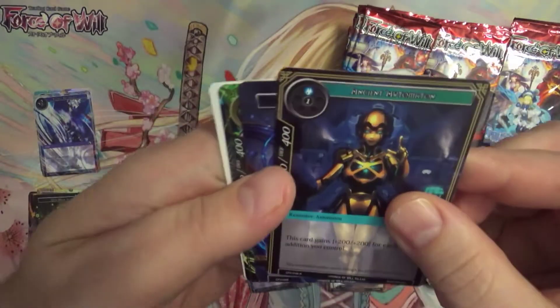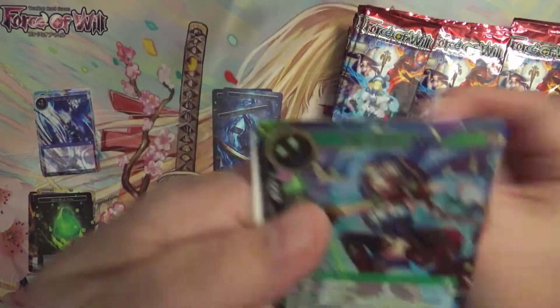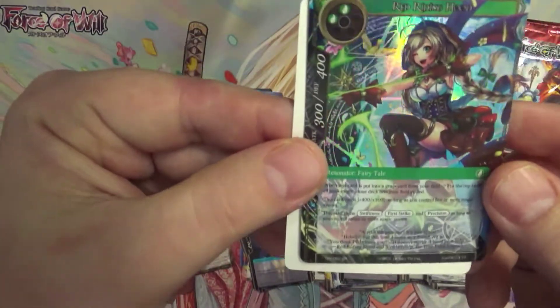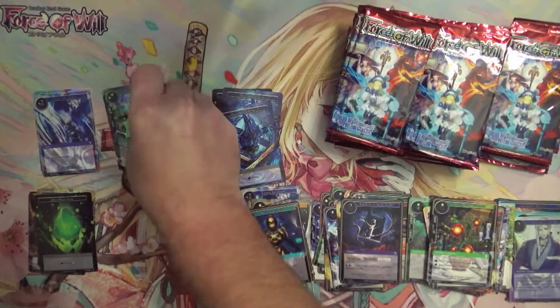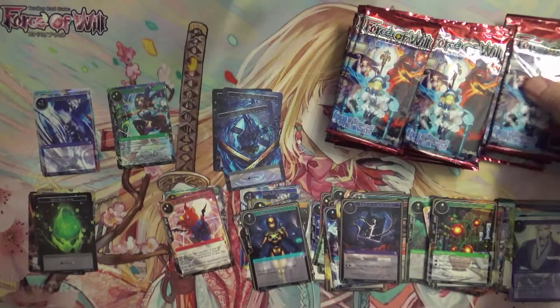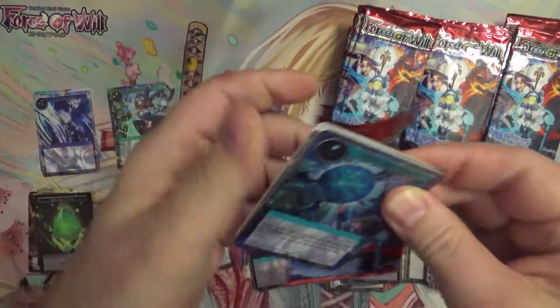We've got an Ancient Automaton, a Water Magic Stone, and a Foil Red Riding Hood. We'll put our Foil Super Rares right there. I keep saying Secret Rares — I'm still stuck in Pokemon mode.